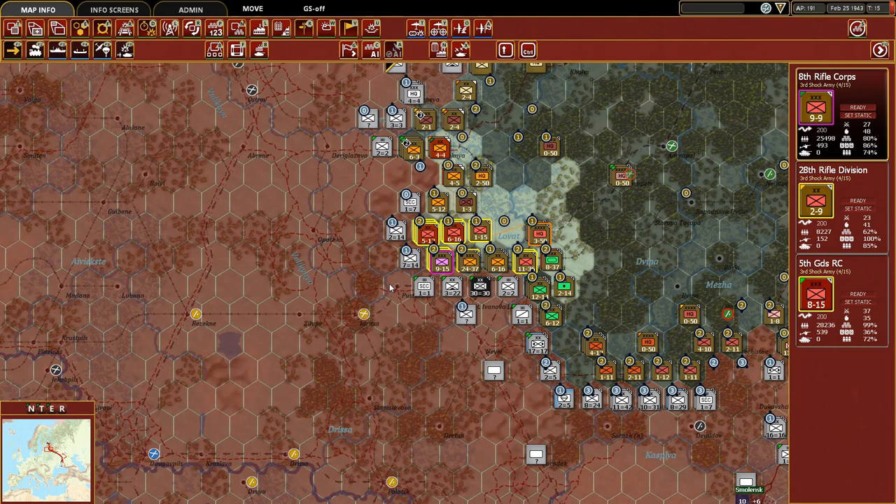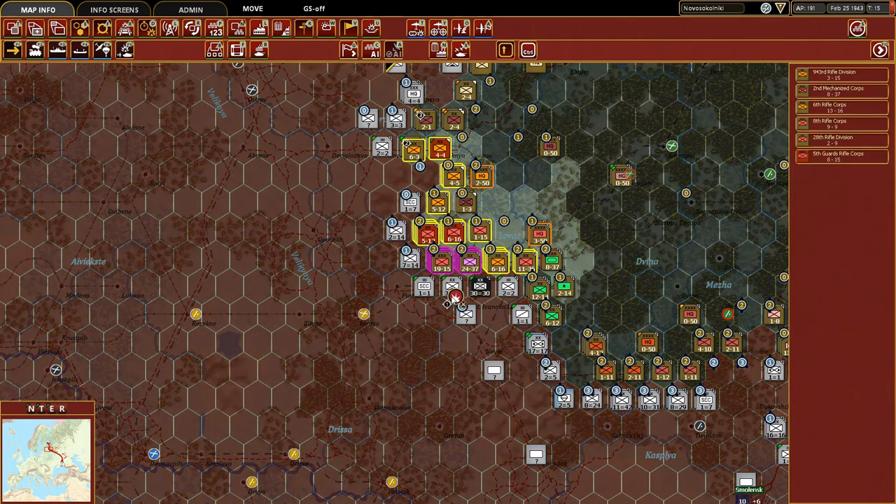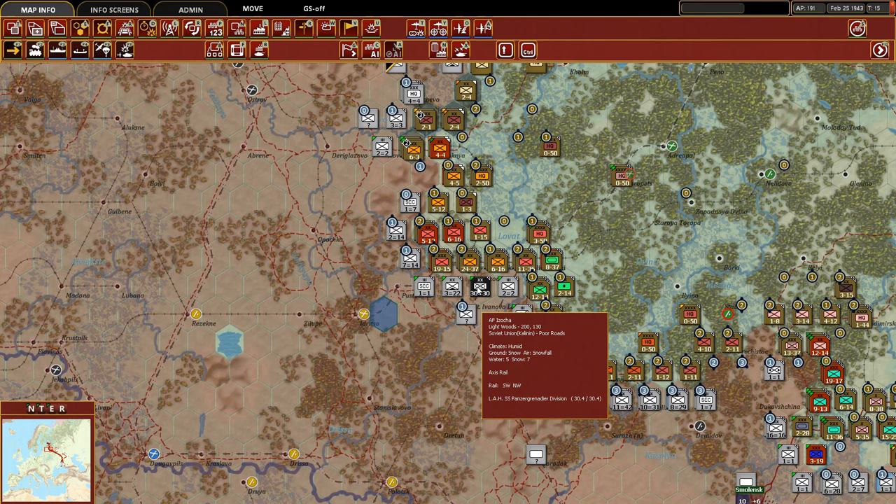Back to the action around Atrizia. We have a situation with right now 24 combat value versus their 14. This is light woods, and there's a rail line and a road going through here. Trying to think of where it's going to be best to press our advantage. If we take these two stacks here, we do have 2 to 1. What I would like to do is push back both of these units here, forcing the LAH SS Panzergrenadier Division to pull back.